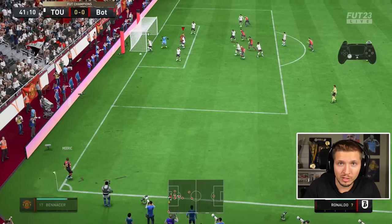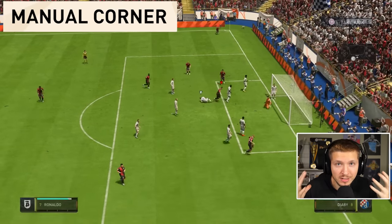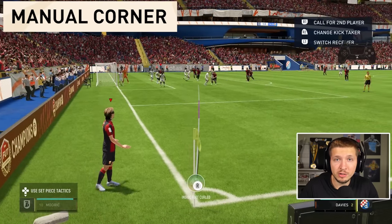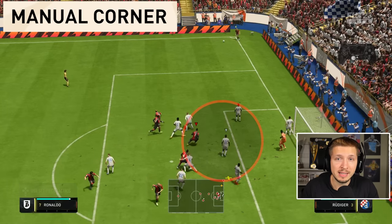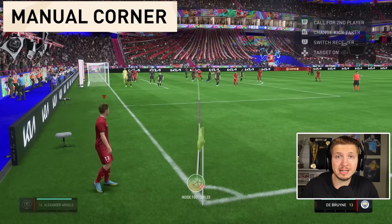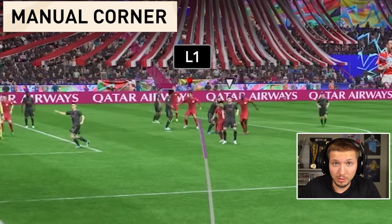Last we have my favorite — the manual corner. The aim and curve is up to you, just find something that works and is consistent so you know where the ball will land. Here we're using default curve inswinger, aiming around the penalty kick spot, to make the ball end up in the in-between area that is hard for the keeper to get. Then comes the manual part: press L1 or LB on Xbox to activate a player in the box that you can control manually. Keep pressing L1/LB until you select your biggest aerial threat.